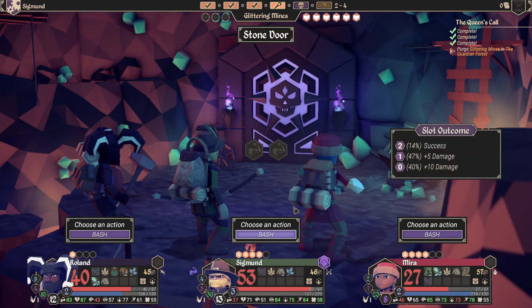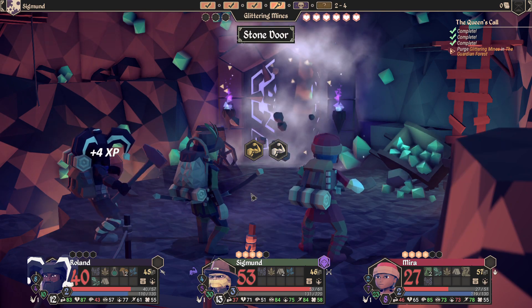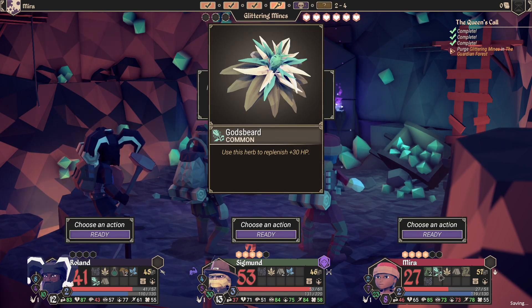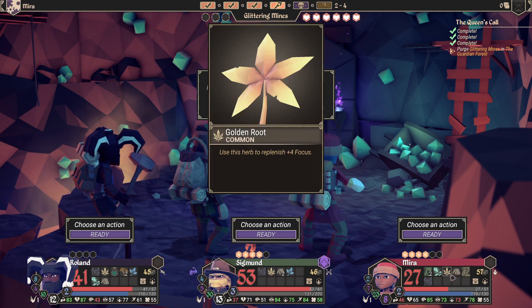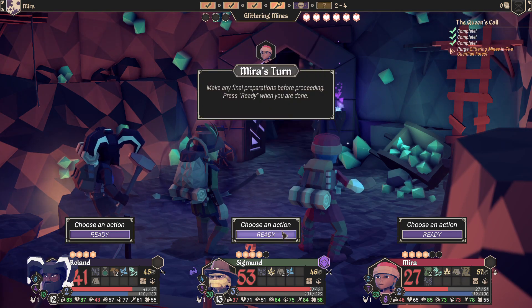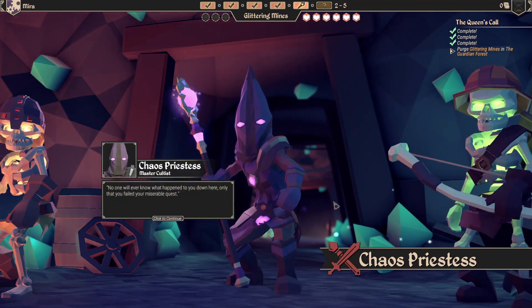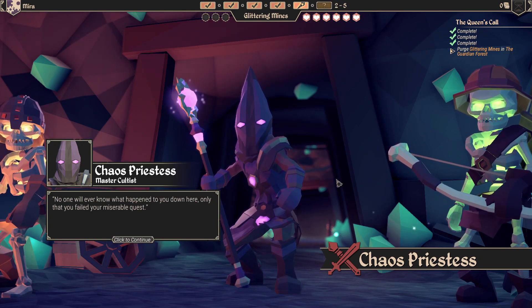What is this? It's our one focus — we'll bash that down, he gets some experience. I'm tempted to give Mira her heal, but we can always do that. Let's use the golden root to get our focus back. We can use the heal in combat and there doesn't seem to be a turn penalty. This seems to be a boss battle — a Chaos Priestess: 'No one will ever know what happened to you down here, only that you failed your miserable quest.'